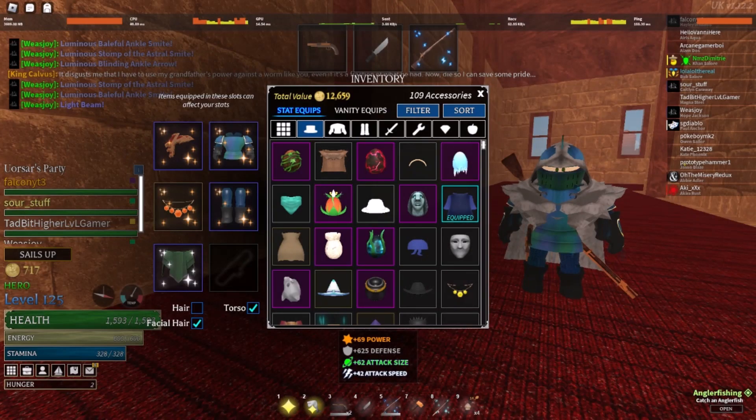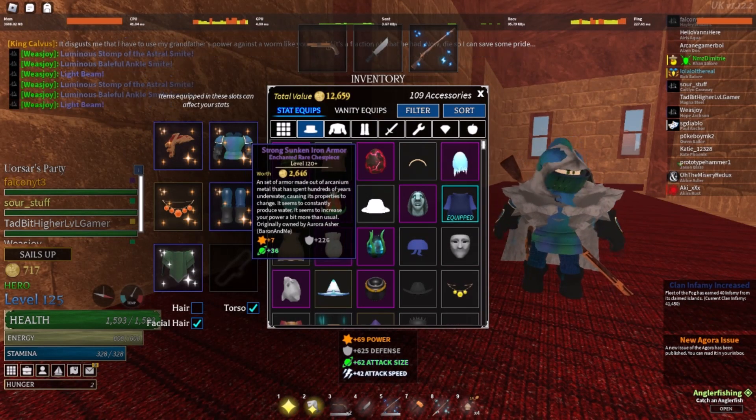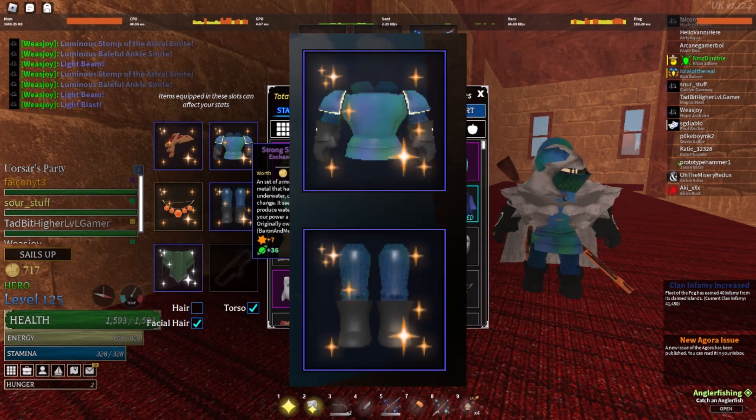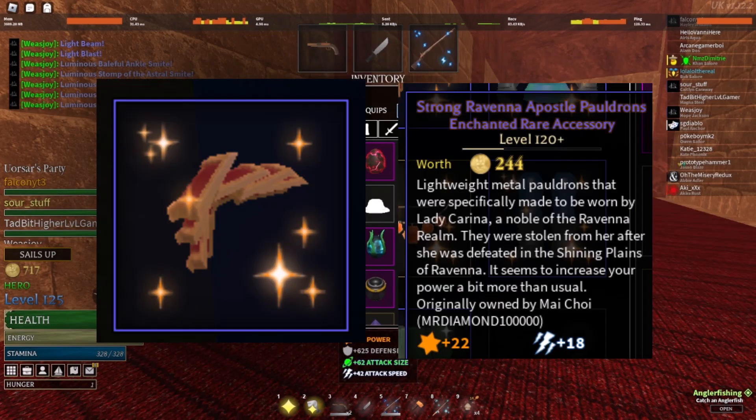Here's the build, and I'll give you an explanation on why I picked the pieces I did. Beginning with the Sunken set — it has the highest defense stats and the most attack size, so it's an excellent choice for an armor set. Although, don't worry about getting Sunken armor — I'll explain why soon. I picked the Carina pauldrons because they give power and attack speed, important stats that I need. This makes up for the Sunken armor giving defense and size — two of the four stats.